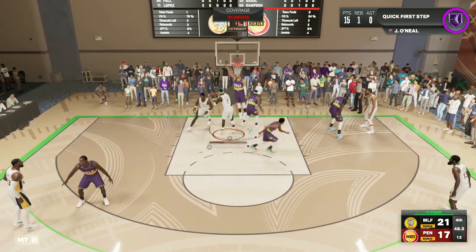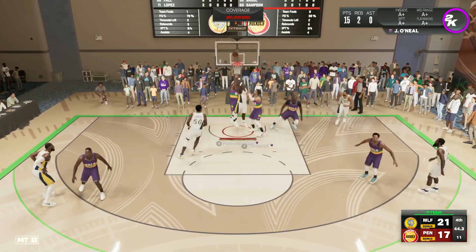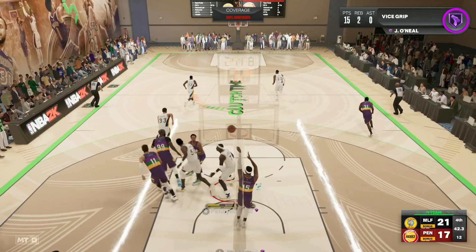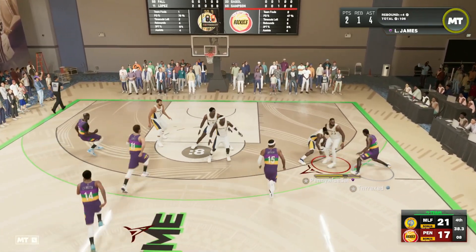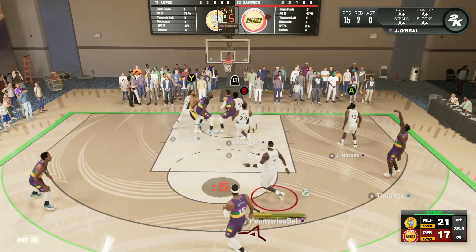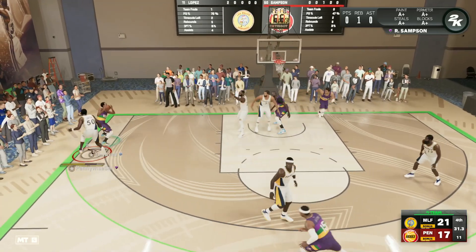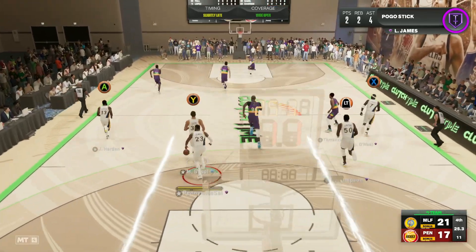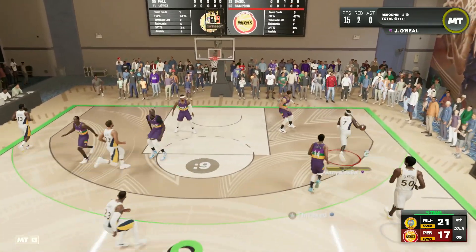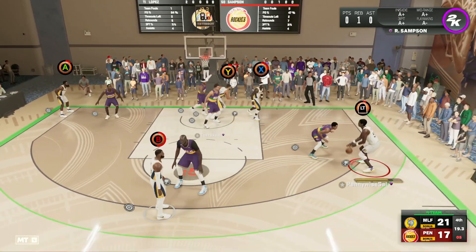Jermaine O'Neal fighting down low, getting in the air trying to go for the layup — can't get it to go. Another rebound for Jermaine, trying to finish at the rim — can't get those layups to go. Probably wasn't the smartest decision keep going up with it. Good defense from the squad though, LeBron fighting for rebounds. Sean Livingston misses, and we push the ball in transition finding Jermaine O'Neal running — but we've got literally no stamina.